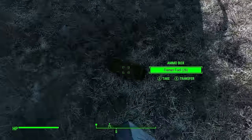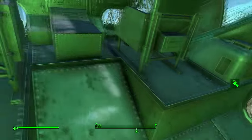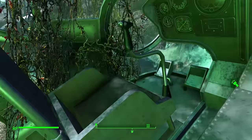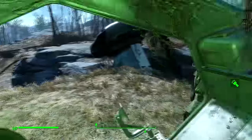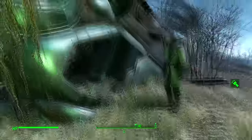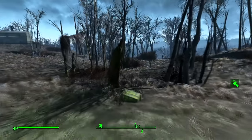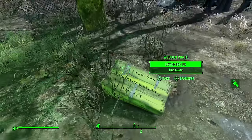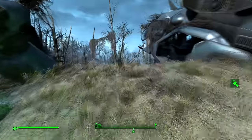First off is this crashed Vertibird. If we walk around here, I think we can actually get inside. We can see a dead pilot who's crashed at the back of the plane and there's no one else. There was actually a helmet here but I came here previously and took it — it doesn't really do much, it just gives you a little bit of protection. It looks like this has properly crashed into the ground, or actually the wings have fallen off. If you walk around here, there is ammunition scattered all over the place.